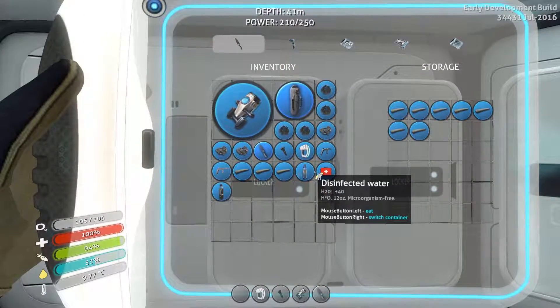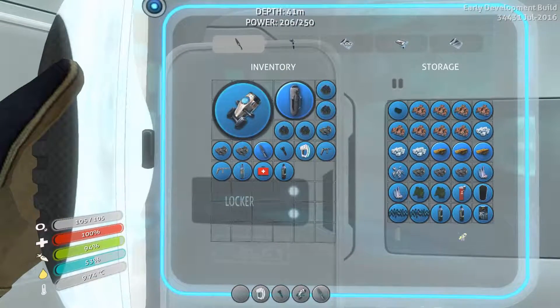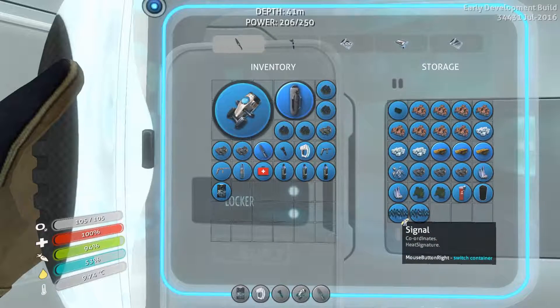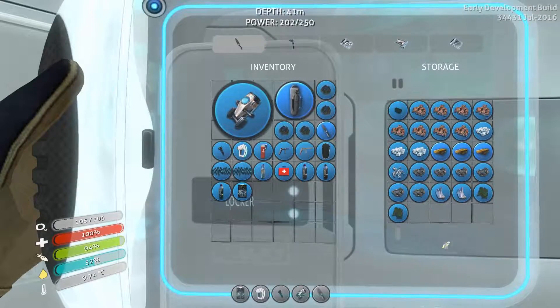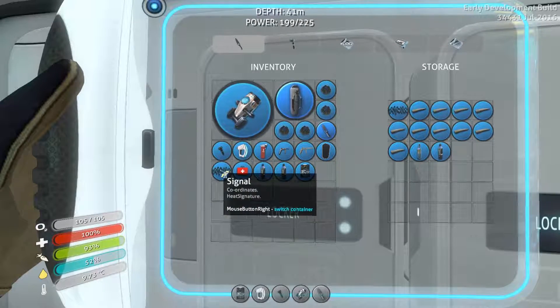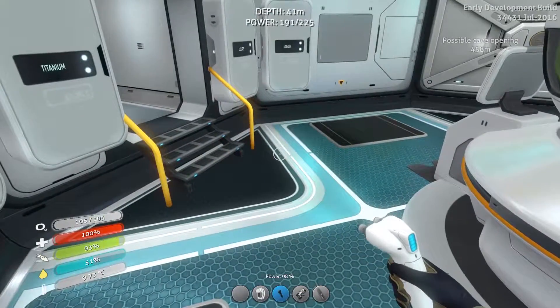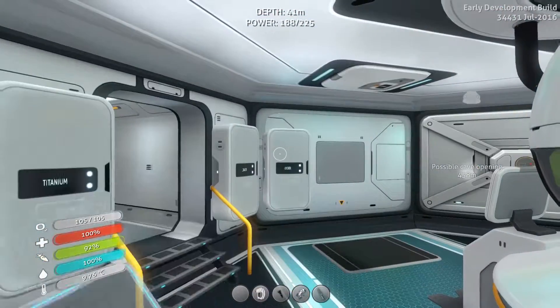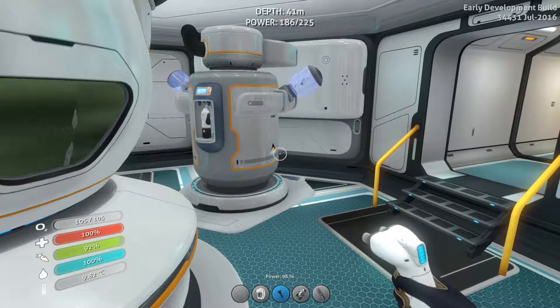There we go, got a wall locker so we can put all these teeth up. Night time is approaching. I'll pull this stuff out and put the lithium in the same wall locker - that was kind of my junk locker at first. I'll put this up, this up, this up. I need something to drink. That thing's eating power and of course I've got the battery charger rolling so two things going at once is eating my power.